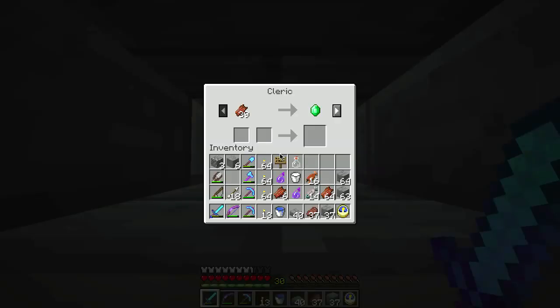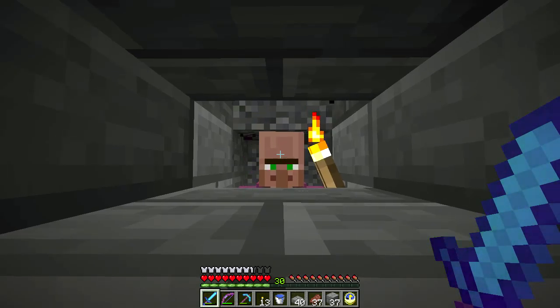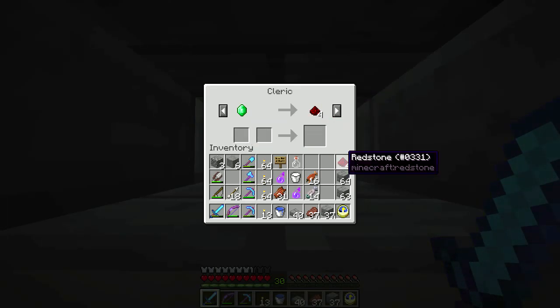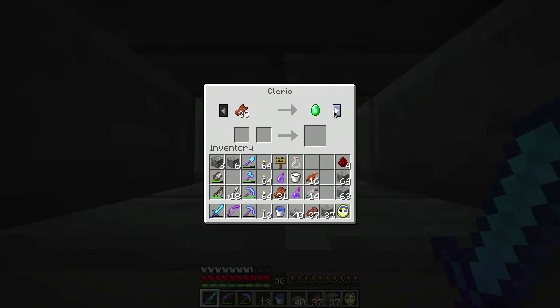Hello dude, you still there? Yes! Let's try this - give you the particles, give you the particles. Look at that! What's your next trade? One emerald for four redstone - that's not super great. One emerald for two lapis. Six emeralds for an ender pearl. One emerald for one glowstone. These aren't great trades dude.